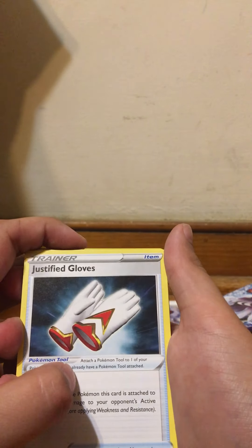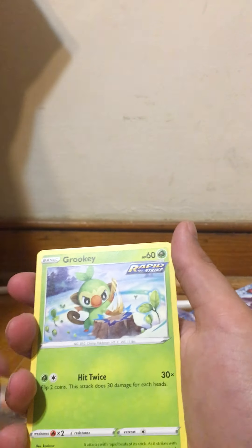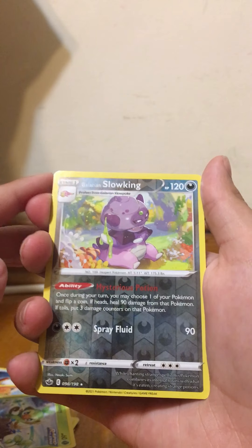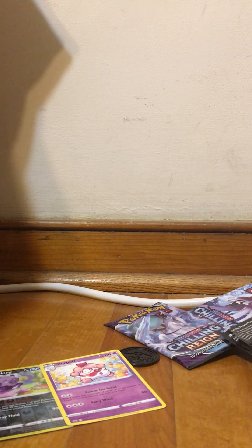Dyna... Chihil, Justified Glove, Larvesta, Mareep, Heracross, Toedscruel, Rapid Strike Grookey, Reverse Galarian Slowking which is a rare, and a regular rare Slowpoke. So I'll put those there — not too bad for the first pack.